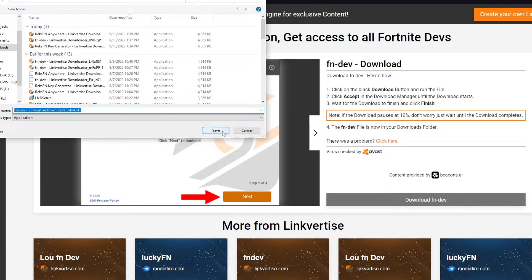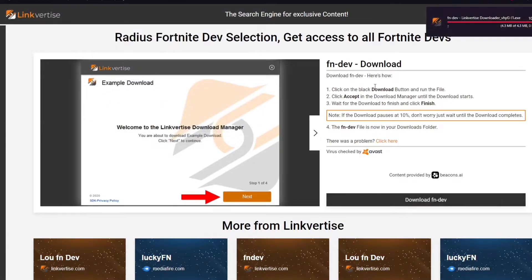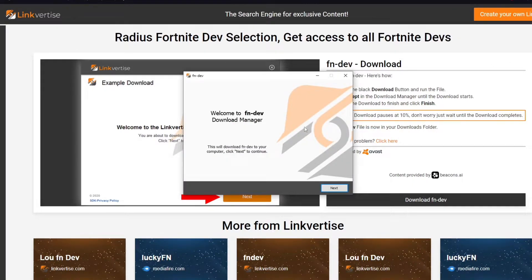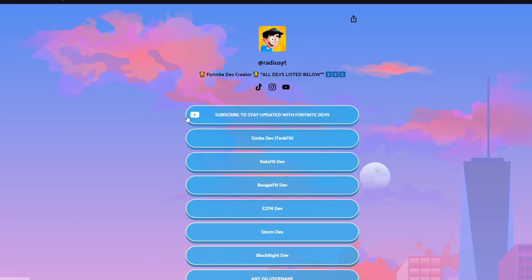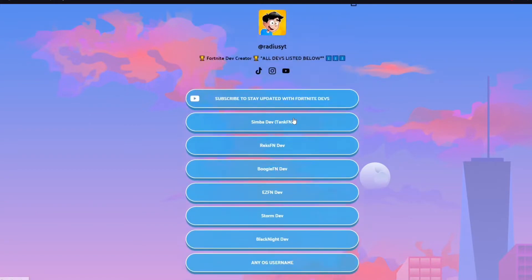From here you guys want to go and download it. Basically what this is going to do — you're going to download a recognized link. You guys just want to double click on the installation and then install it. It's pretty simple and it's completely safe. It's literally linked with LinkTies.